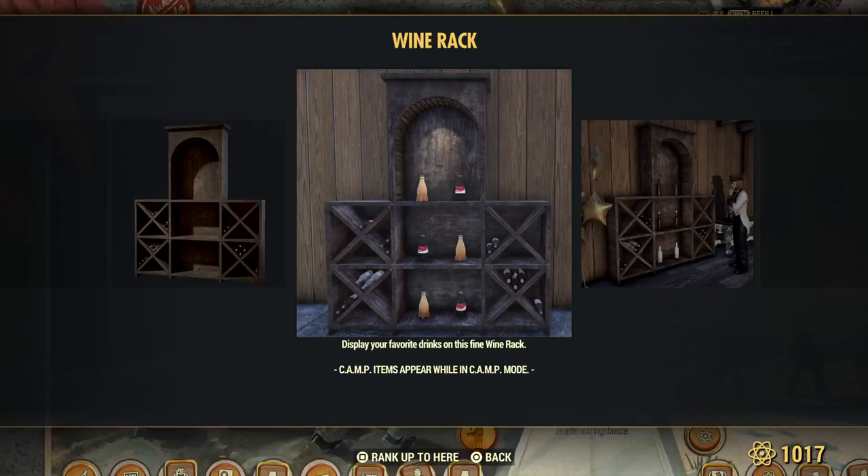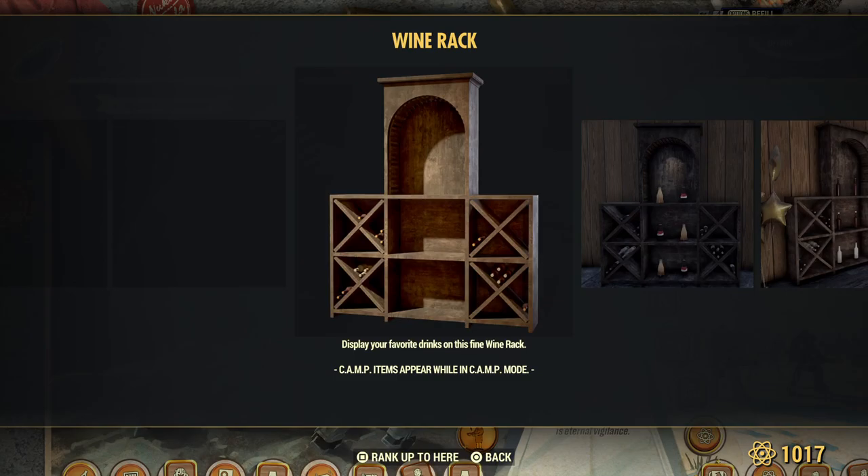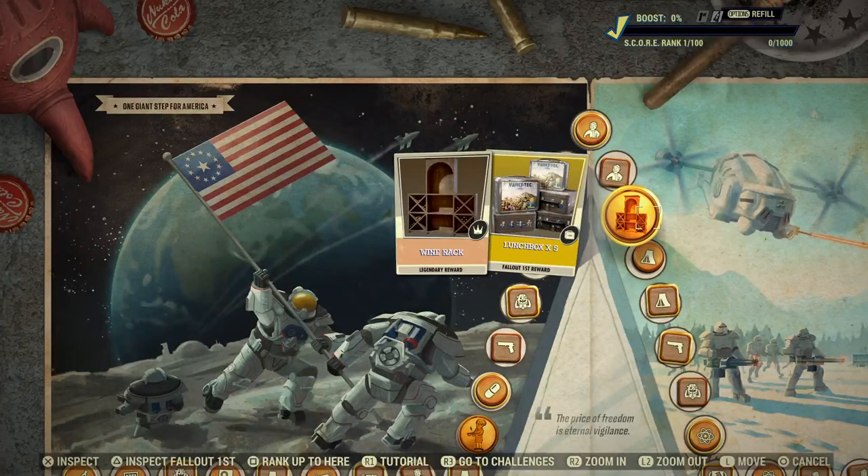It looks like Nuka-Cola, and it says drinks — it doesn't have to be wine. That'll be nice for you to display off those beverages. And five lunchboxes for Fallout First members.